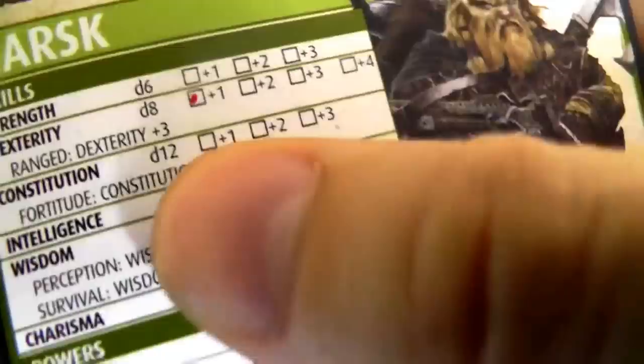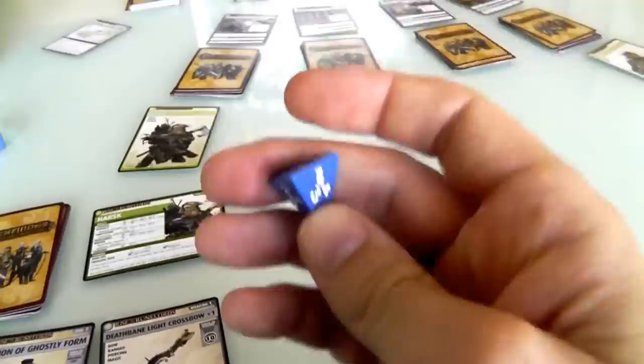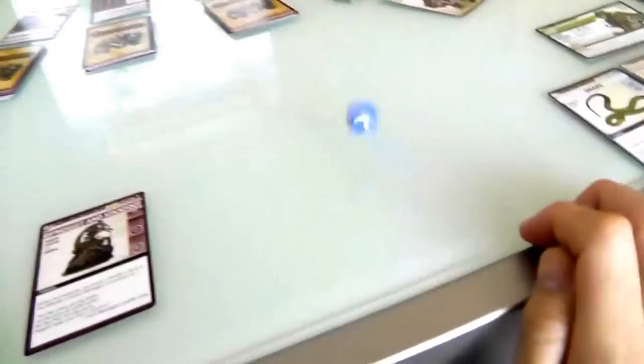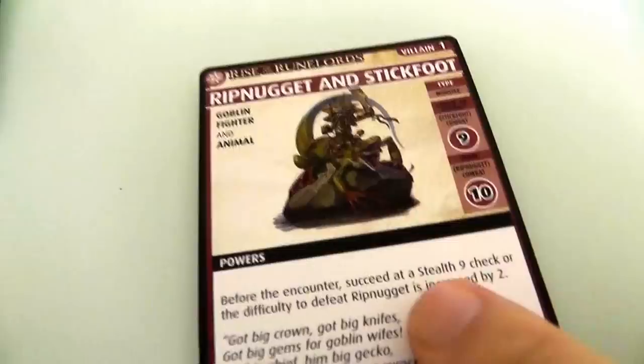We could throw some blessings at it — if we both threw in a blessing, I'd get to roll three d4s — but even still, that's a long shot of beating a nine when on average you get a two. I'm just going to fail. I rolled a three, and I failed to sneak up on Rip Nugget and Stickfoot. So he is a nine and a twelve. This guy is going to work me over. Didn't sneak up on him — Rip Nugget is increased by two. Now we get into the fighting.